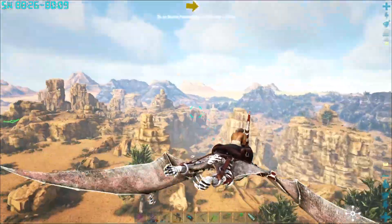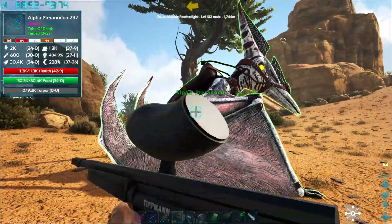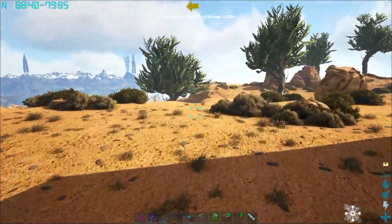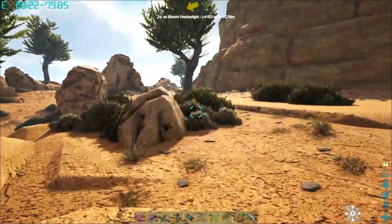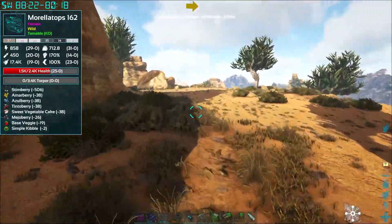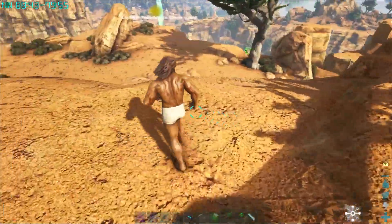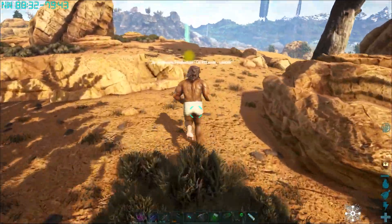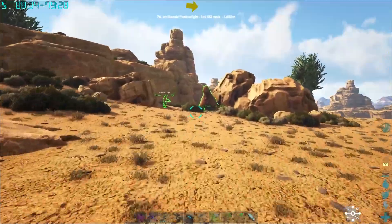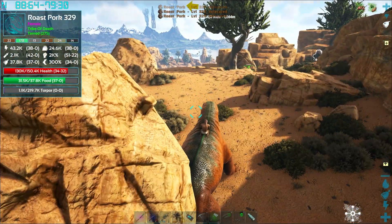Go back to the land bridge - I see him. I thought I killed that thing. I'm going to lure this thing away. The electric things can hit you while on the mount - it does hurt you. I just got zapped and it took my health down.